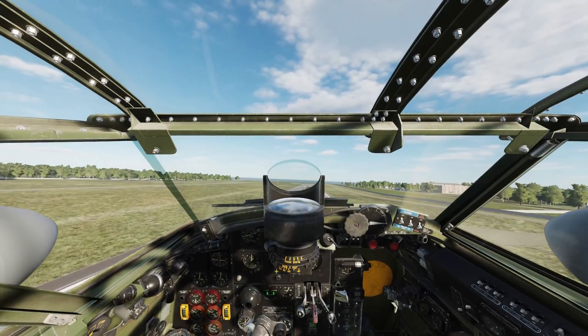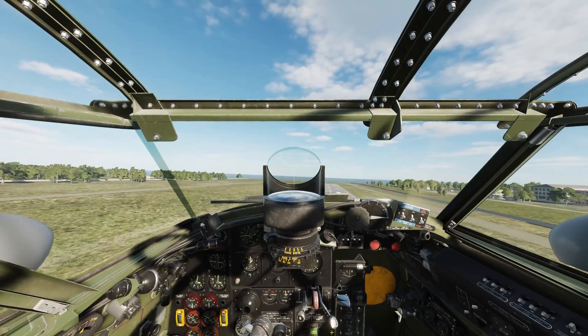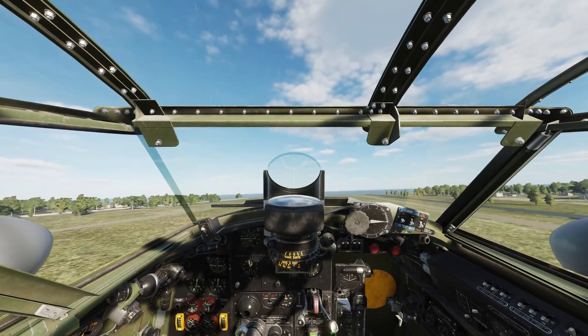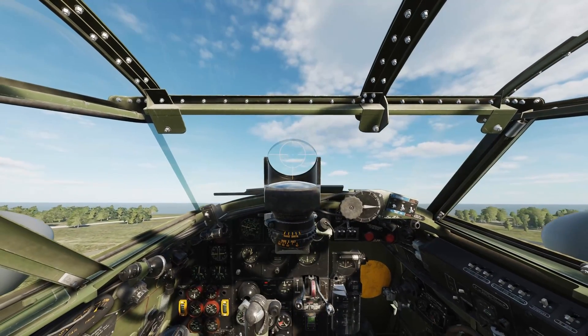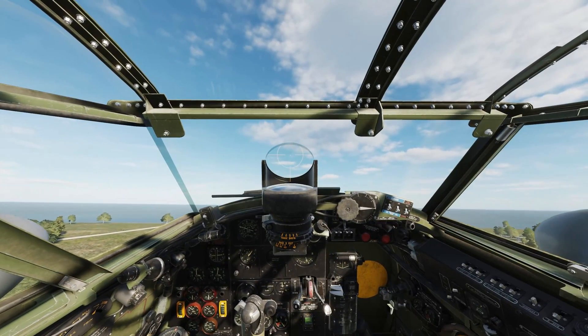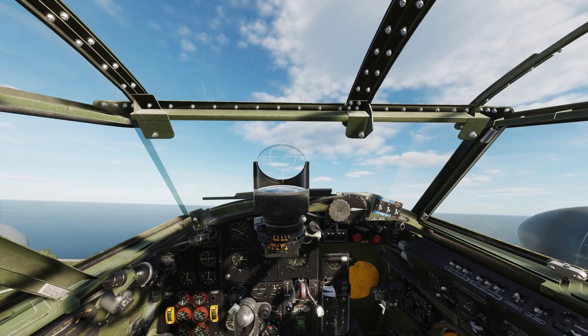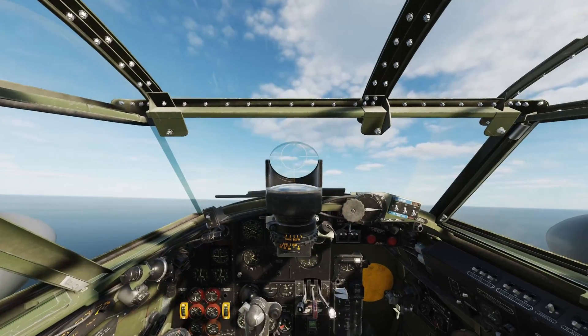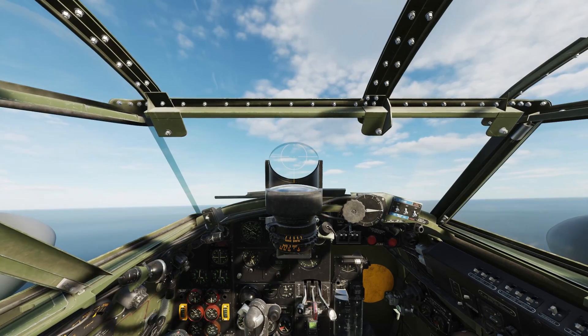Now gear up, flaps up — just a little judder as it sorts itself out — and we're good to go. That's the quick startup and takeoff tutorial for the lovely Mosquito aircraft. If you have any questions or comments write them down below and I'll get back to you as soon as I can. Until then, happy hunting and stay safe.